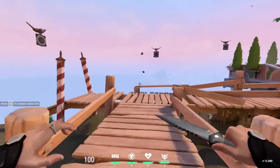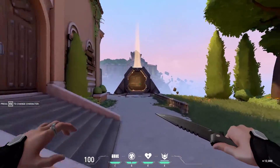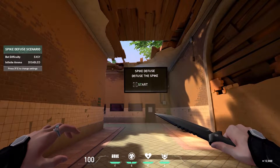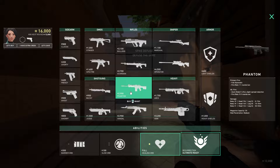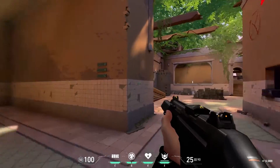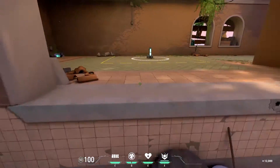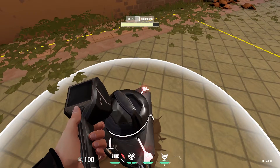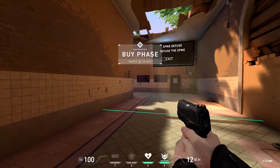Now for a harder section that really helped me improve. Take out your knife, run to the teleporter, which will help you with shooting and checking angles. The first section is the spike defuse — press start and you'll need to buy a new loadout each time. Buy your abilities and check all angles slowly. On easy, two bots spawn on one side and one on the other.